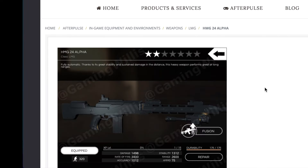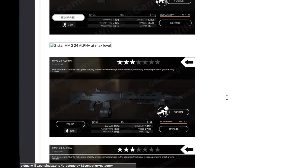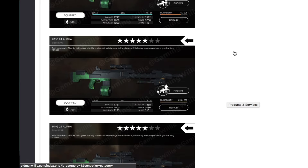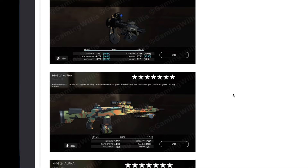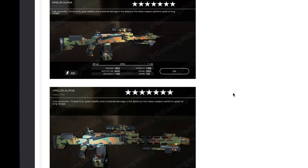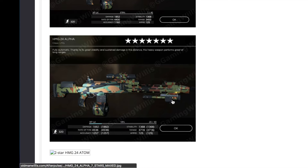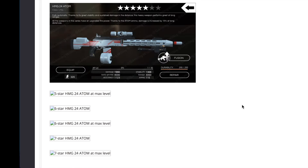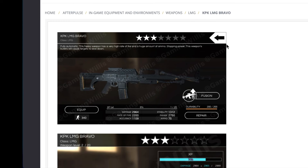We got the HMG24 Alpha, available from two stars and higher. We start at two stars, three star, four star, five star, then the golden six stars, six star maxed out, and this awesome-looking seven star — that would be really cool to have just for the sake of looking at it. We got a seven star at level 20; maybe we'll get a maxed out picture in there someday. Then we got the Atom edition — I know I have some more atom pictures to add.